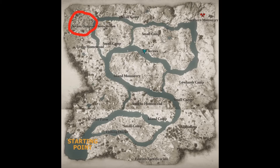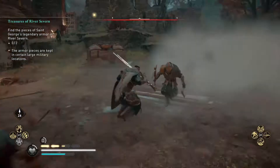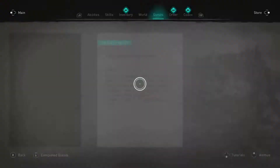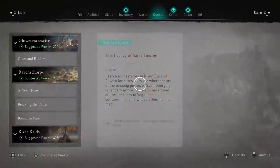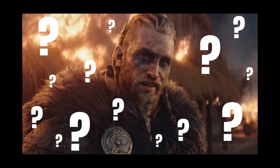Upon finding these first four pieces of St George's armour, you'll have completed the first two quests, which leaves you to find the clues in the River Exe and the River Severn. This quest is called the Legacy of St George. I was a little confused at this point — I actually wondered if I needed to do this quest considering I just found the first four pieces of armour, but this actually sets up the next quest to find the final two items. I think they're just trying to make it tricky.